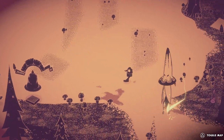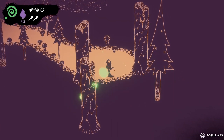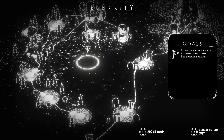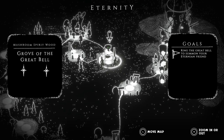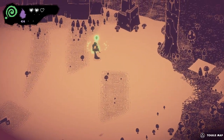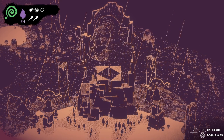I imagine we go this way. Ring the great bell to summon your Eternity. Oh, we got to ring the great bell. Now we can finally hop this one. Let's summon our Eternity friend.